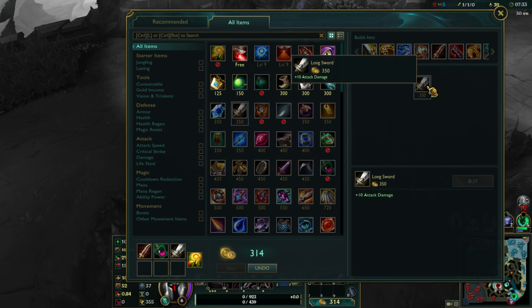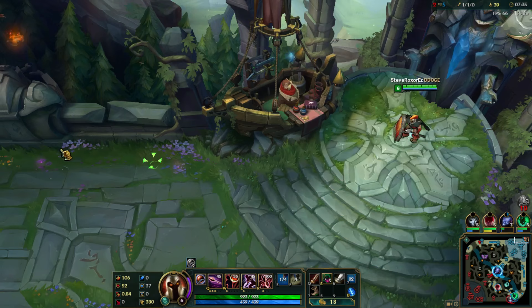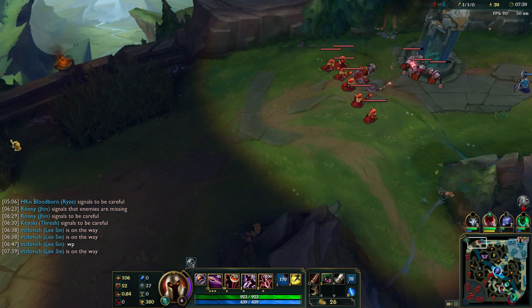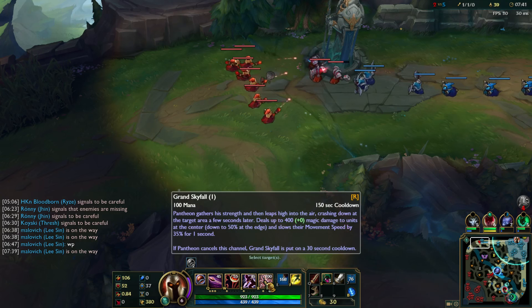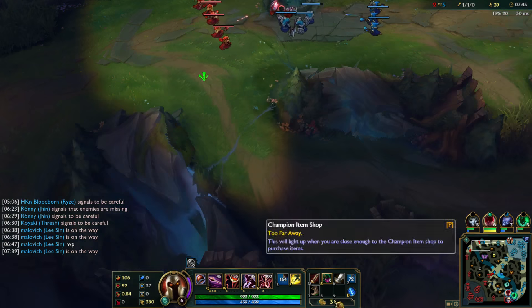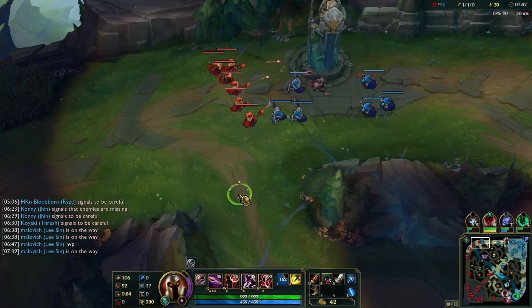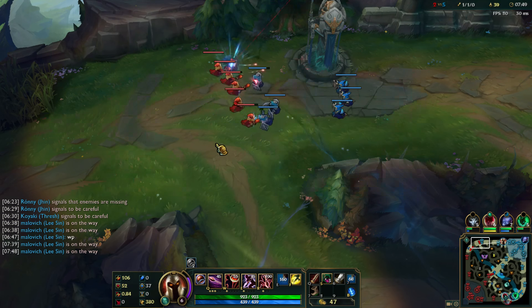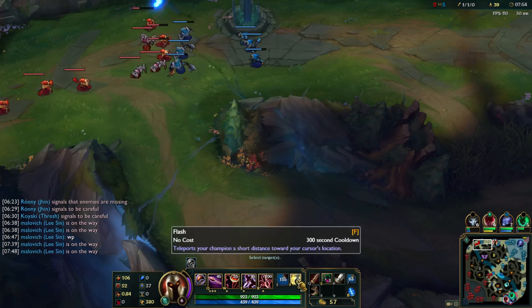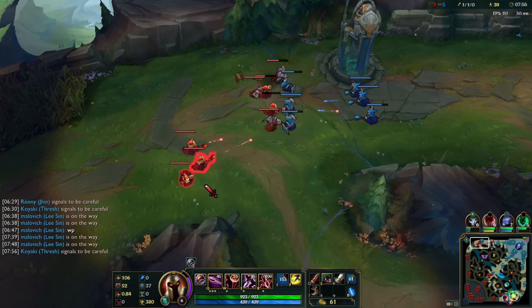Let's start building towards Yomuu's Ghostblade, of course. Considering using my ultimate to return to lane — it is a lot of minions — but the ultimate has a lot of power if I use it to gank a lane. Imagine ganking Fizz from behind when he tries to all-in. That would be huge. So saving my ultimate in this case is probably smarter.